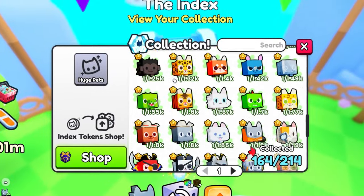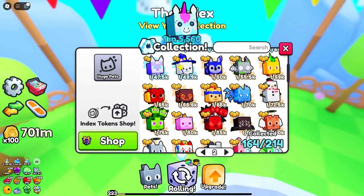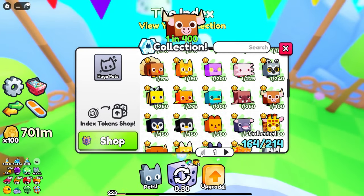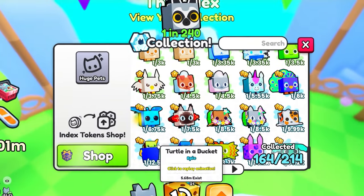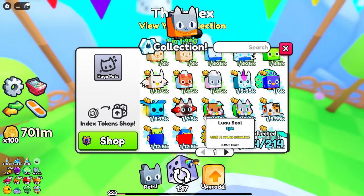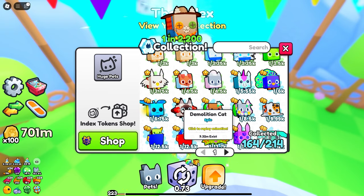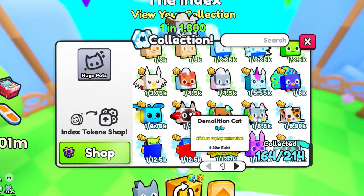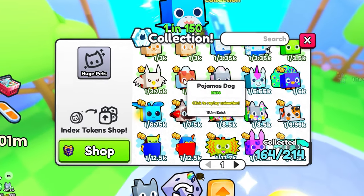If we head over here to the index, you can actually see every single pet in the game that is obtainable. If there are some pets you don't have — like a more common one — you can actually try and roll it, or at least figure out what you don't have and how to get it. As long as you do have that upgrade in the tree, what's going to happen is every time you collect a pet, the game is going to give you an index token for every single pet you collect.